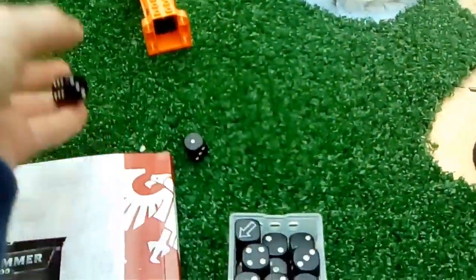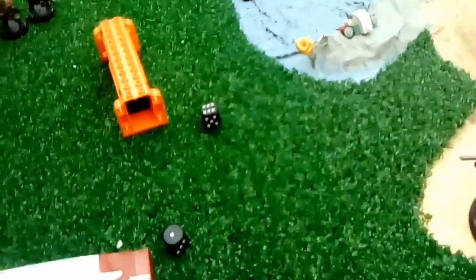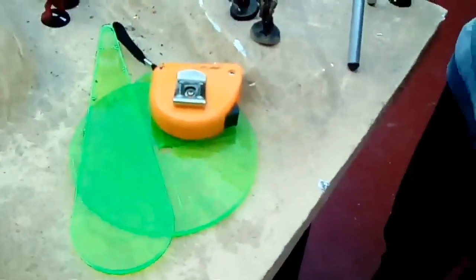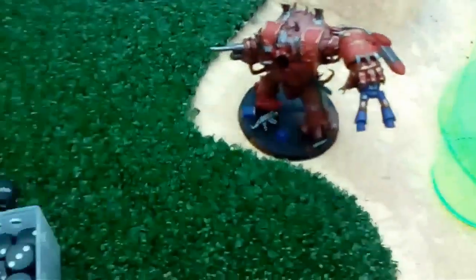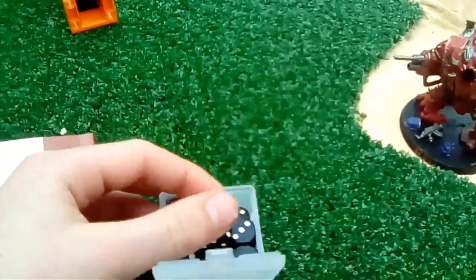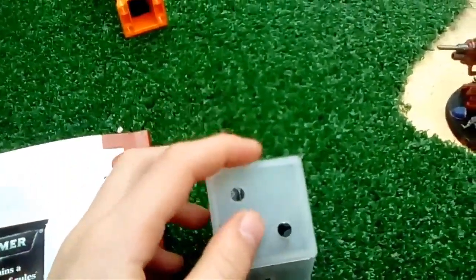He gets a 1 — darn it! I rolled a 6, so I go first, unless he can seize the initiative. Roll a 6 to seize. He rolled a 5 — close! Right, we're gonna move on to Crimson Slaughter Turn 1.